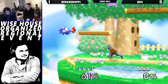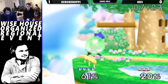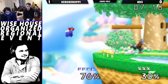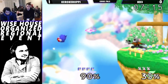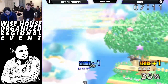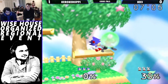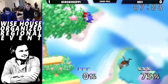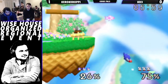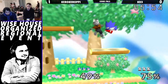Up tilt is not the move there, especially on shield — so much landing lag when you charge it up. The smash attack on the ledge isn't really the greatest because you normally move forward with it but when you're on the ledge there's nowhere to go. KD3 really should be shining instead of grabbing — I'm going to say something to him after this game.